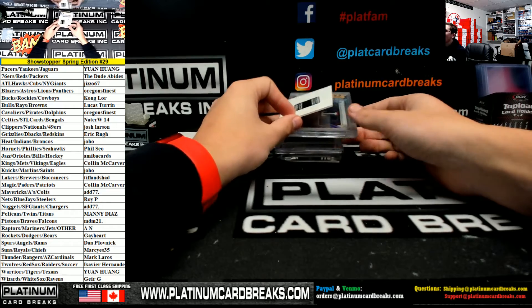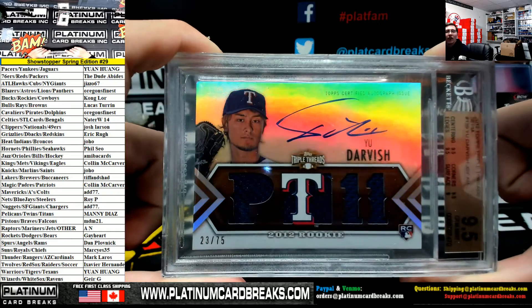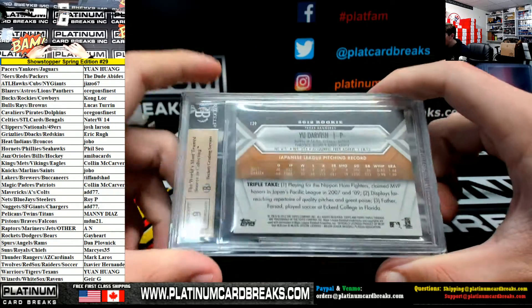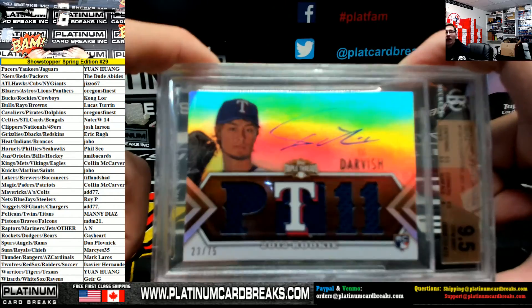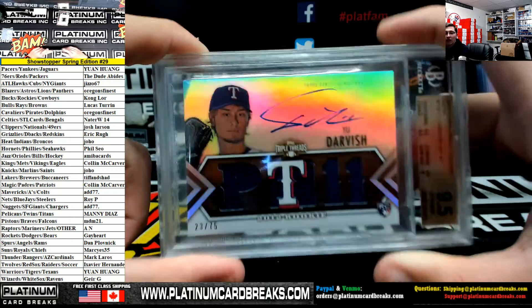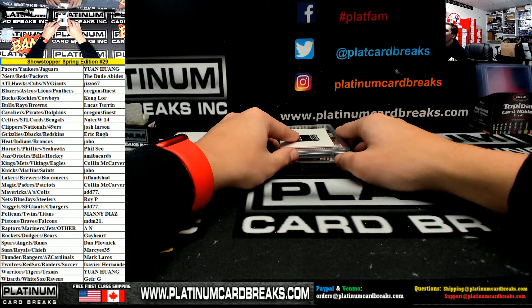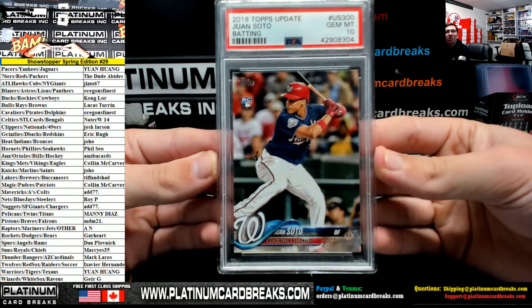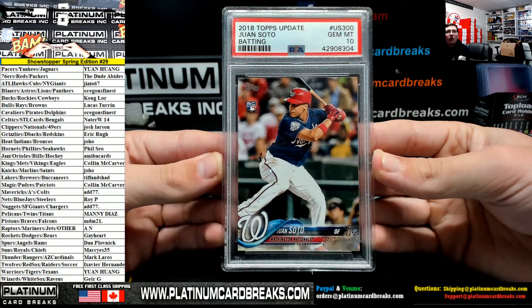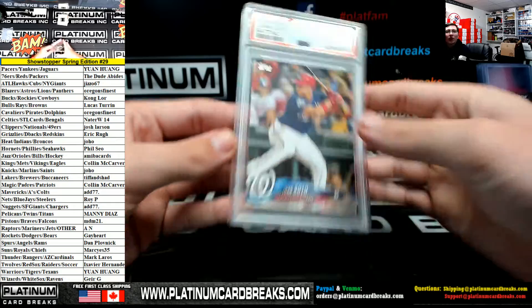For the Rangers, Mark L — how about a Yu Darvish RPA out of 75, Jim Mint 9.5, 9 on the auto. Out of 75. For the Nationals, Josh — how about an Update PSA 10 Soto. Very nice. Juan Soto, Update PSA 10.